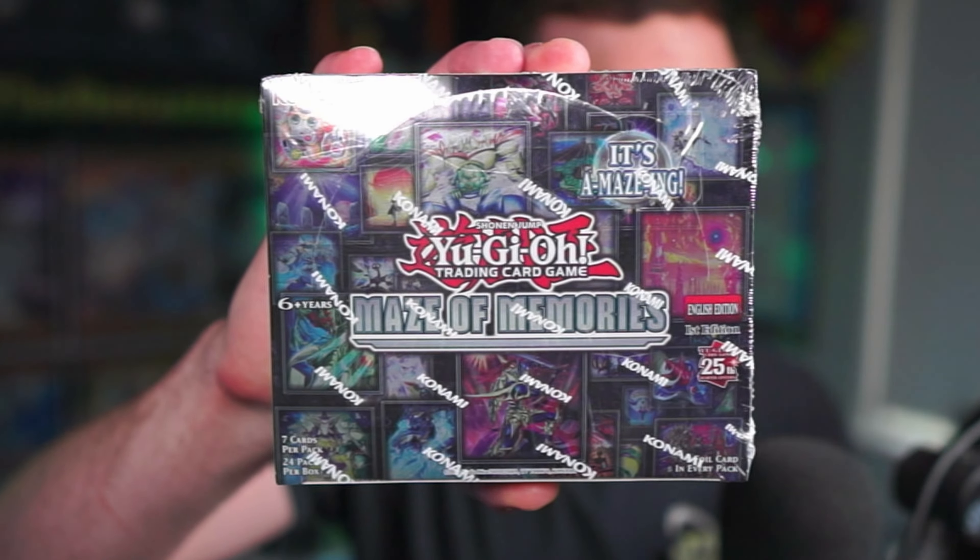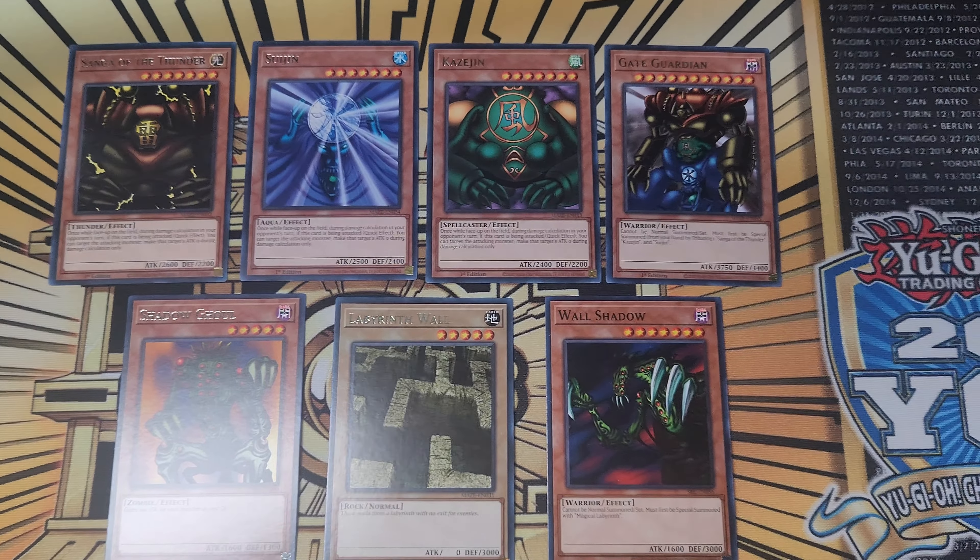Welcome in, Devastator Squad, to today's video! We're going to be opening up another Collector Rare set — Maze of Memories. I'm super excited to open up this booster box. It has tons of old school Yu-Gi-Oh cards revamped for modern day, and it's absolutely amazing.